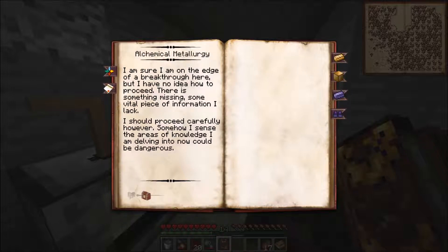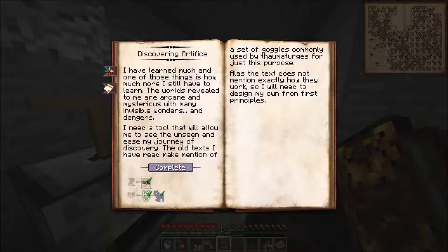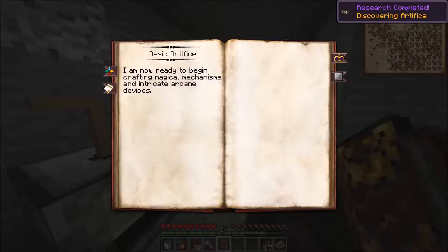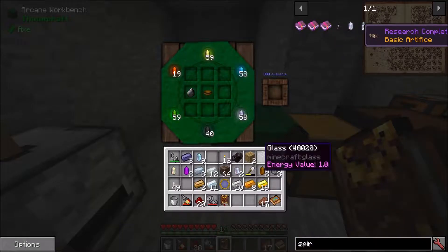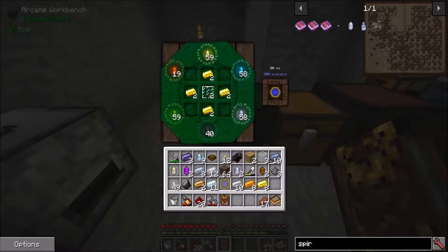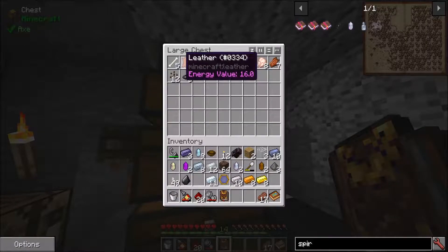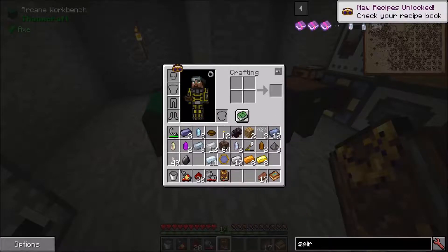I need to read through it. Can't do that currently but I have learned enough to continue going. Artifice - complete. Hooray! So the goal of this was to make these Goggles of Revealing, which I didn't make until now, but we can make them right now. Let's do that to end off the episode. That's thaumium brass and then leather. It makes these nice goggles that we need - there we go, bam.